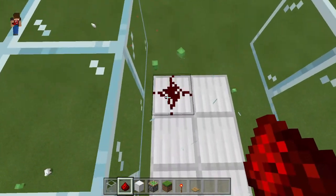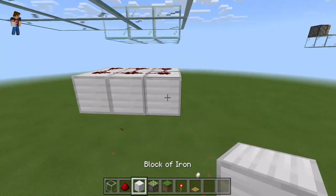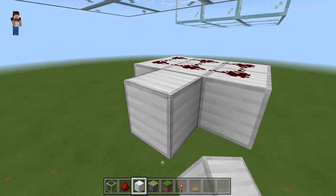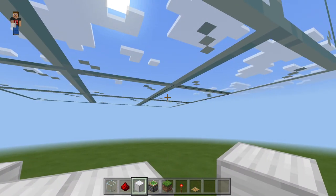Then you want to place redstone dust throughout that, and it should look like this. Then go two blocks out on both sides, and place one block like here.